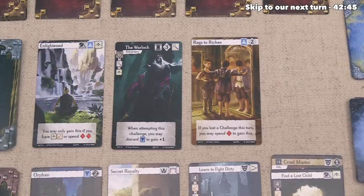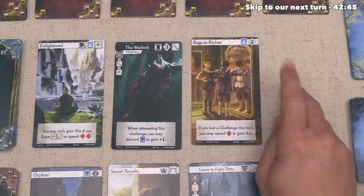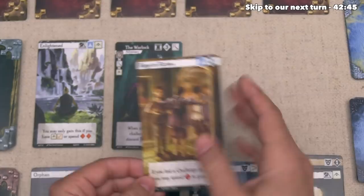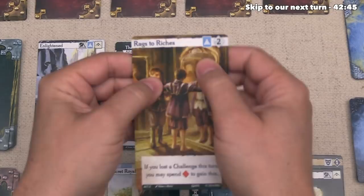It didn't seem like a good turn for green, but there's a Rags-to-Riches trait on the board. Down at the bottom it says if you lost a challenge this turn, you may spend one experience to gain this — which is exactly why green decided to attempt the challenge. They spend the one experience they just got for losing, gaining the Rags-to-Riches trait: one more hero card and two Triumph points at end of game. Green now has a lot of hero cards, and they tuck this trait underneath their current hero card.